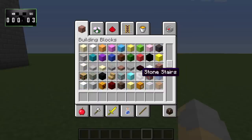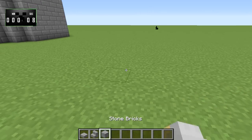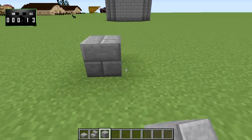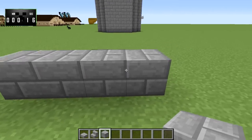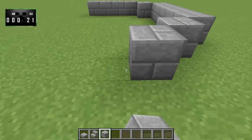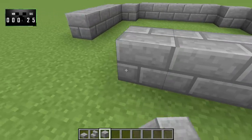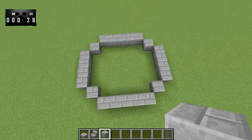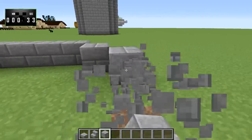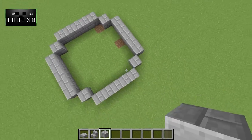First and foremost, we are going to need stone brick stairs, stone bricks, and all that good stuff. The first thing we'll want to do is make a five-wide row — we're basically just going to make a little circle. Each of these... that is not five, guys. Counting is a problem. There we go, that should be better.